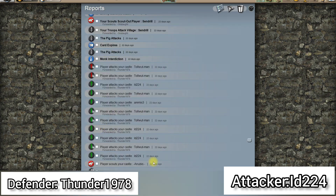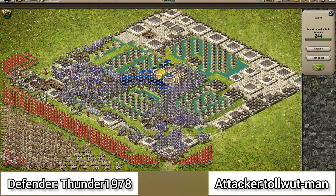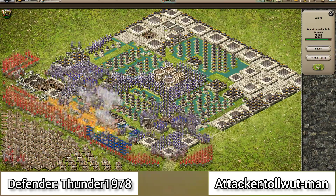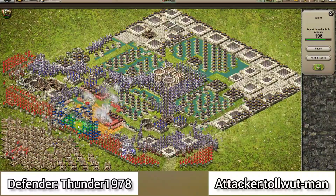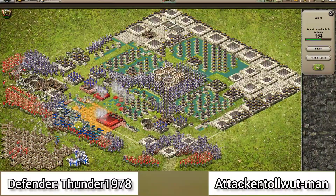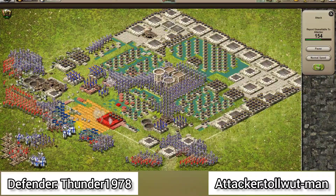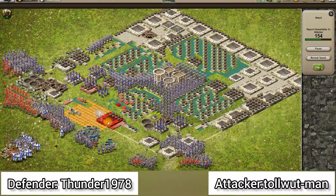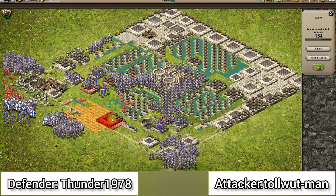The second attack is from this nut guy — same formation but with one captain on healing. He wasn't able to kill even the point tower.